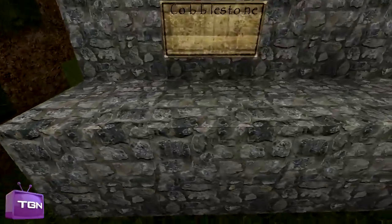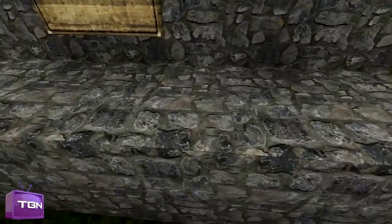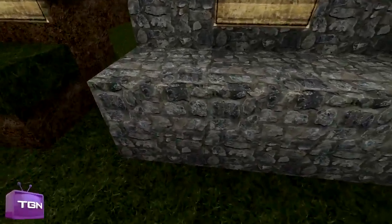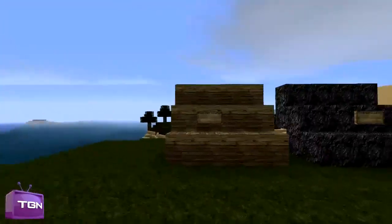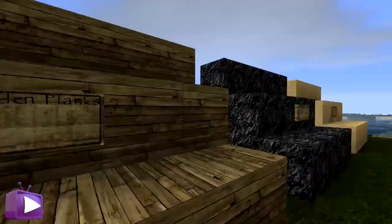And then we've got the cobblestone, which is very detailed — you can see all of the different parts of the stone where it grooves in. I do really like this texture pack, it's very detailed and very high res.